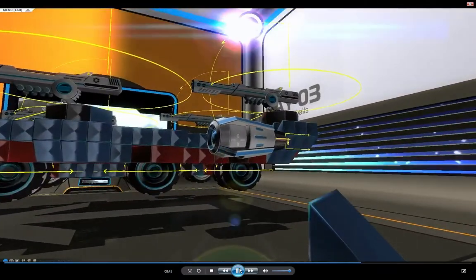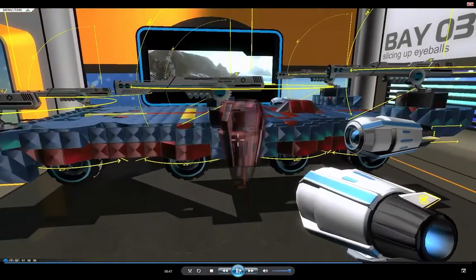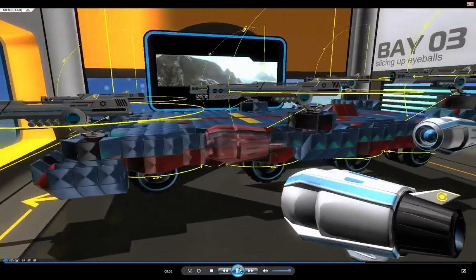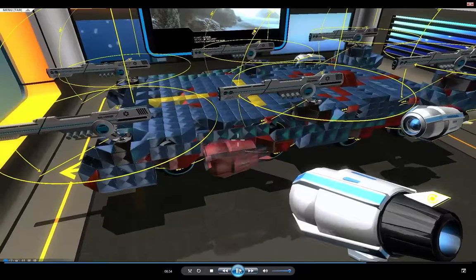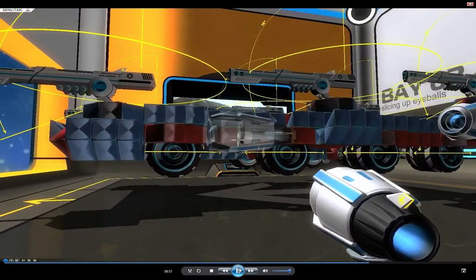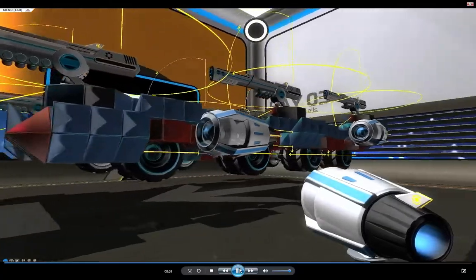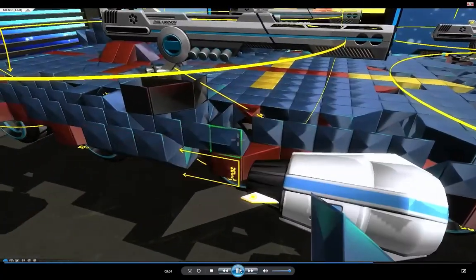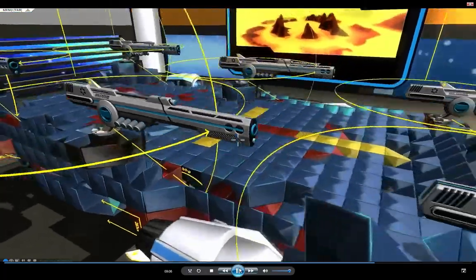I'm going to place these thrusters now — where does it fit? Oh, there we go. Just making sure there's clearance, plenty of room. And on the other side — it looks like there's a block to fill in behind it.